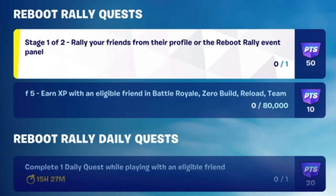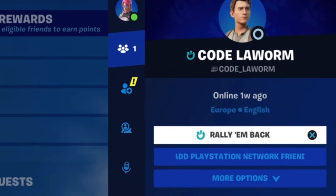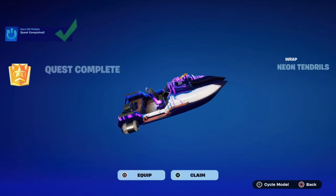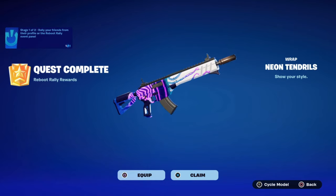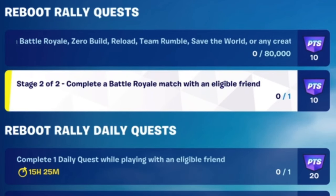I'm going to show you the first quest — it's pretty easy. Stage one of two: rally your friends from their profile or the reboot rallying panel. Basically, go to your social side, go to your friend list, and once you see a little reboot icon next to their name, click on their profile. Under the name there should be a 'Rally Back' button — click on that and you will be rewarded 50 points, which will unlock the weapon wrap, the Neon Tread. The second stage is just completing a battle royale match with that friend.